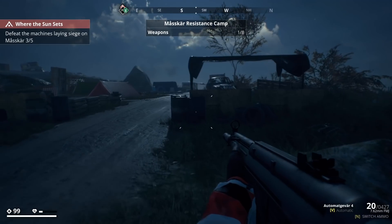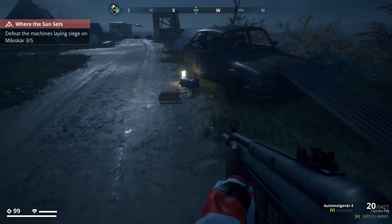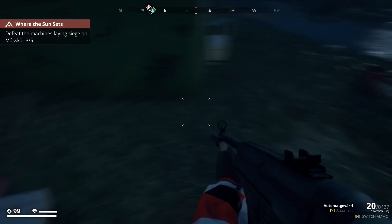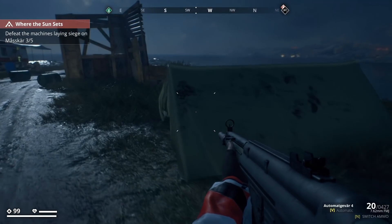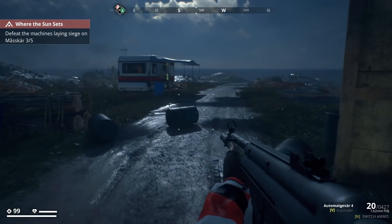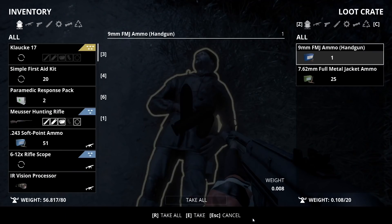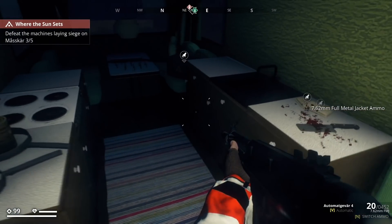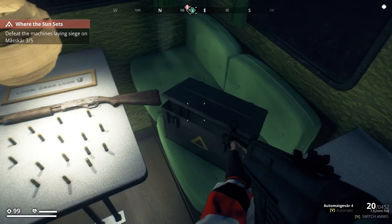This is the resistance camp — one of eight. Well, geez, we've got to make sure we find everything. Could be some good stuff here. Man, this game is awesome and fun — crazy craziness! Backpacks, I'll take those. There's a weapon — shotgun, bunch of ammo on the counter.